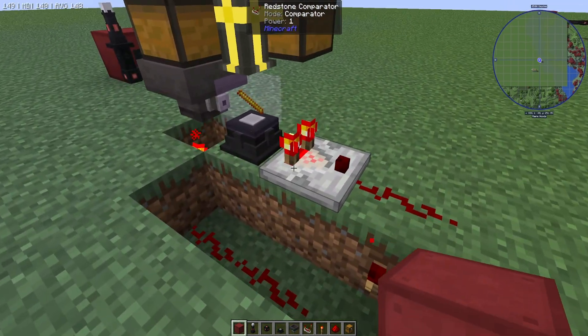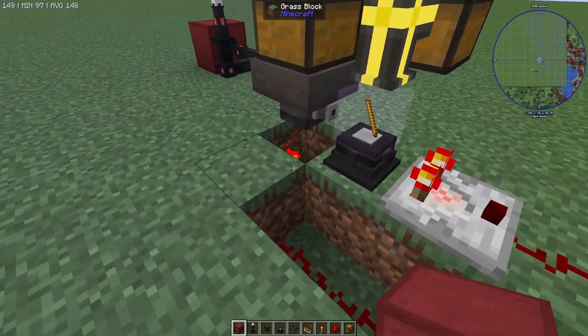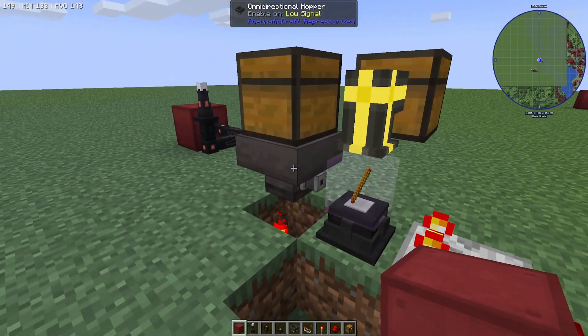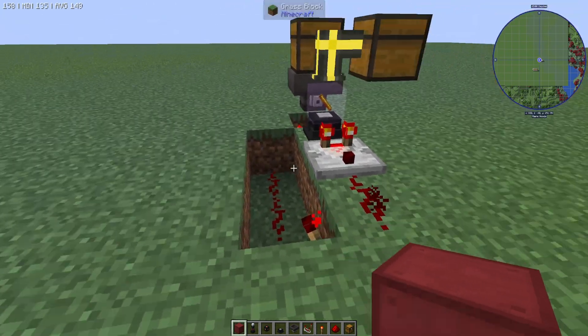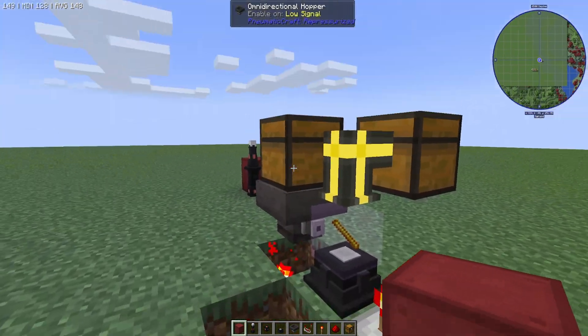This is very compact and it's using mostly vanilla Minecraft materials and rather easy-to-get materials in Automods 9. This can be stacked up together — you can have multiple of these side by side, so it is very compact and very effective.